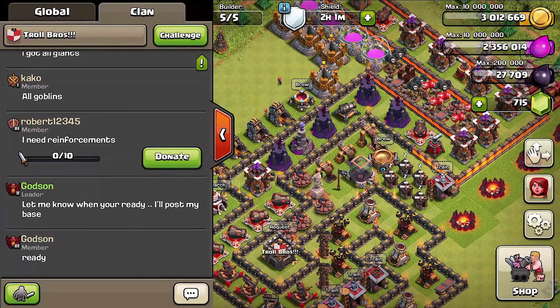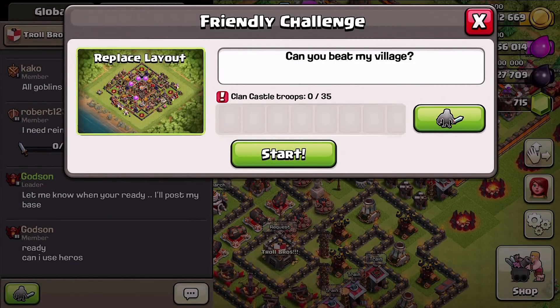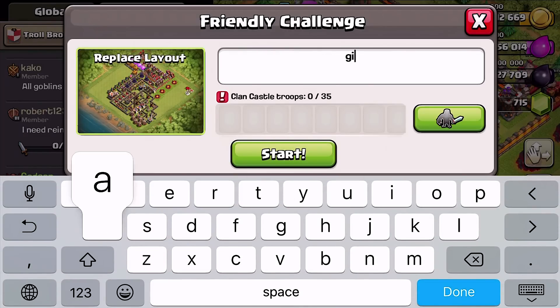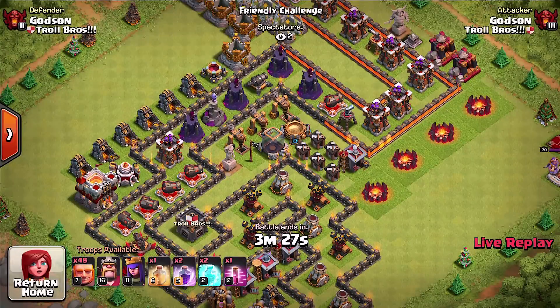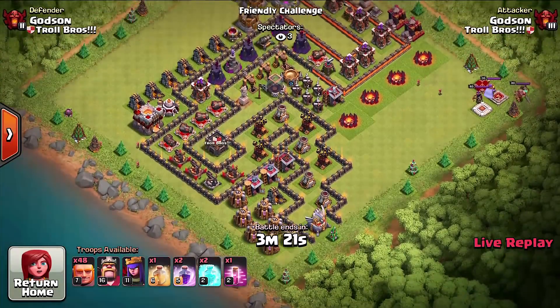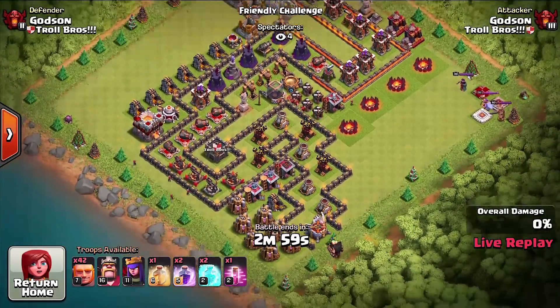Alright you guys, we're back and my base is finally complete. I'm gonna send out my request for the other Godson, the Impostor, and see if he can challenge my base using only giants - I actually explained to him, use nothing but giants. He can't use healers, he can only use giants, and that way it is fair because I think if he has healers he'll probably take out the base. We'll test these guys and see if the new update for the new level giants works and these guys can get through my maze. I didn't put traps because I think if I just put all spring traps everywhere then definitely these guys would not have a chance.